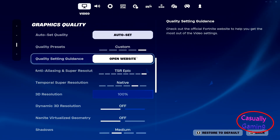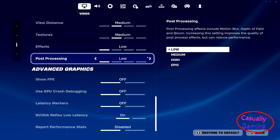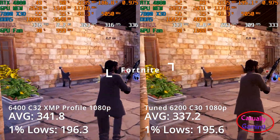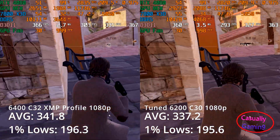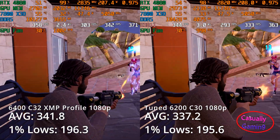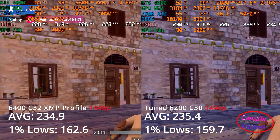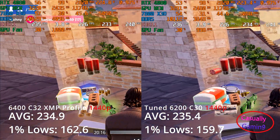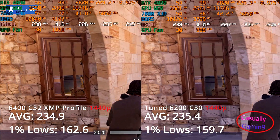These are the graphics settings used for testing in Fortnite. The tests were done using a replay for both resolutions. At 1080p the memory's default XMP profile delivers better performance with averages of 341.8 and 1% lows of 196.3, while tuned delivered averages of 337.2 with 1% lows of 195.6. Moving on to 1440p the performance difference disappears and we see both configurations with averages around 235 frames and 1% lows of 162.6 for the XMP profile and 159.7 for the tuned one.